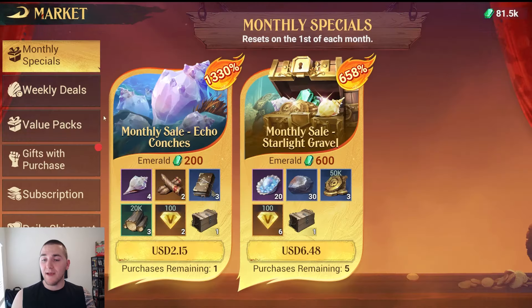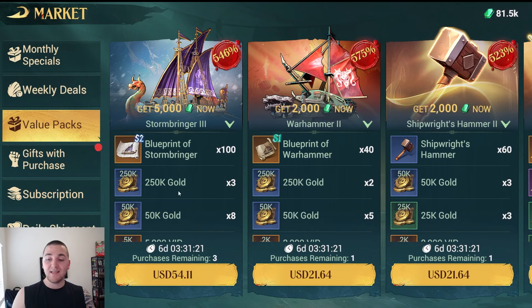If you're going to purchase packs, you can get these ship deals — sometimes they're specials. You can get them in the value pack section. You will find packs that give you the blueprints and a pack that will give you the hammers. They start a little bit over $5 a pack U.S. dollars, and they go up as you buy more of them.